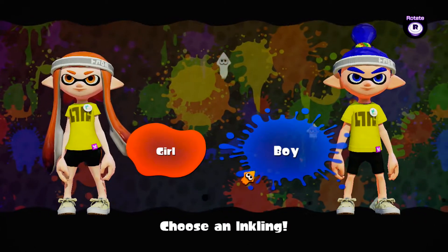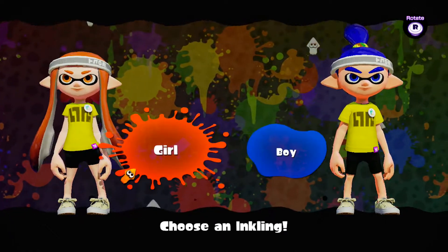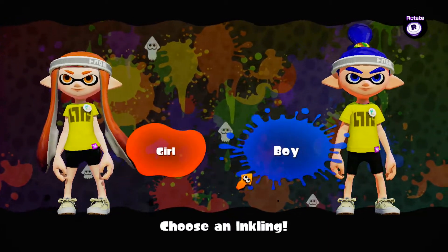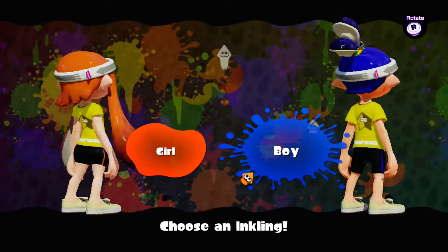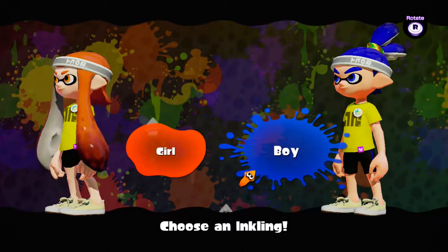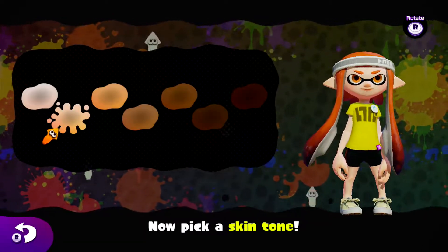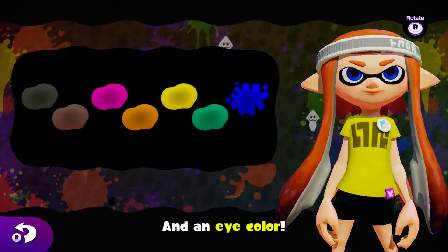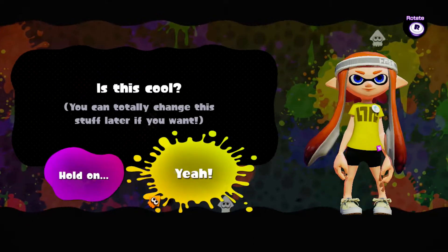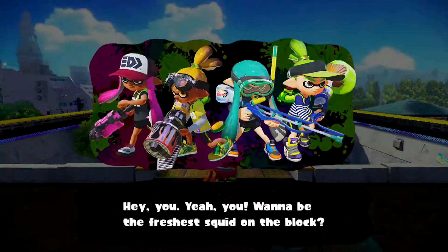We start off by choosing an Inkling, either a girl or a boy. I personally like the girl one better because it has tentacles and stuff, which the boy kind of doesn't have — his hair is tied back. So I'm just going to pick the girl. And we're just going to pick a skin tone and eye color. You can change it later if you want, but I'm pretty much satisfied with my selection.